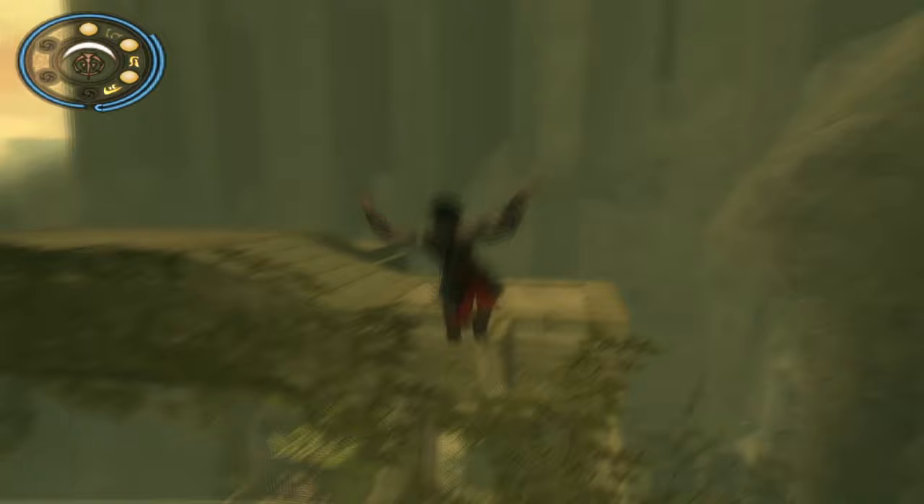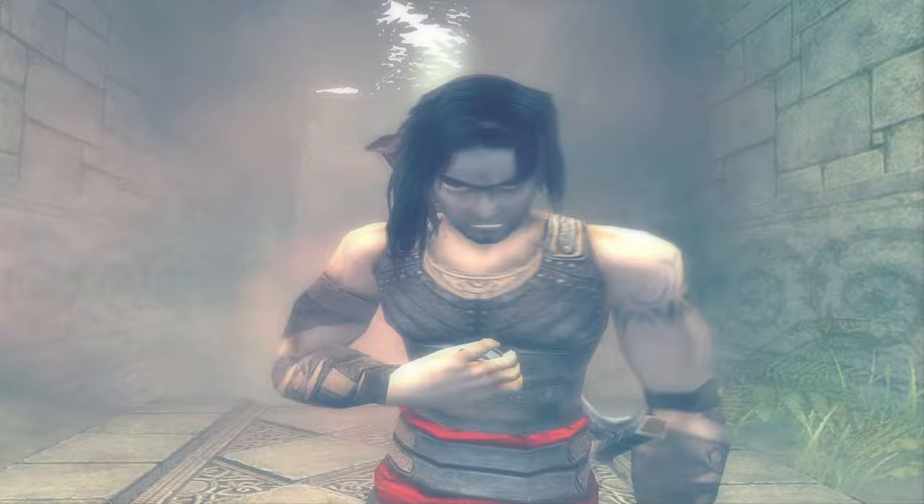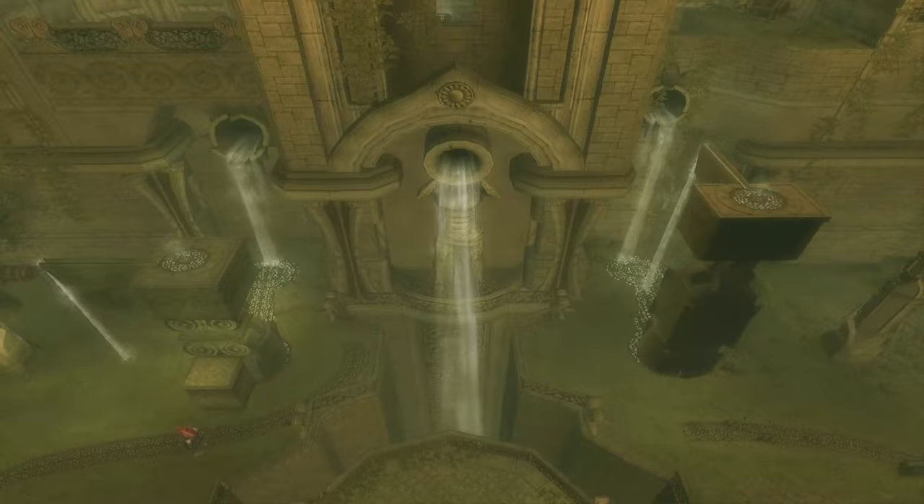I will make my way through the water tower and then grab the life upgrade. We don't need to activate the water tower here, but I choose to because it gives us access to the lion sword.